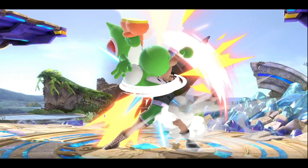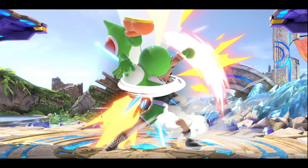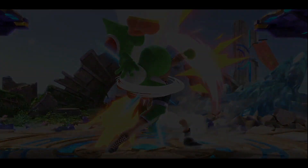For now let's go over all the combos I came up with for Little Mac's up tilt. Bear in mind that some of these combos work at different percentages for each character because they all differ in weight and fall speed — just keep this in mind while watching.